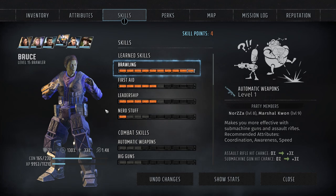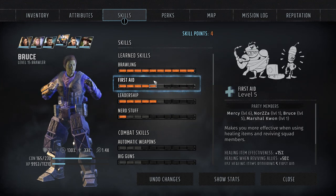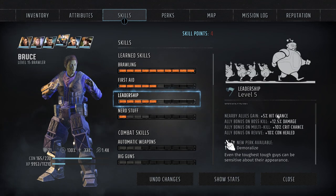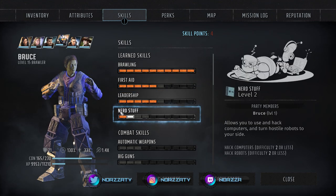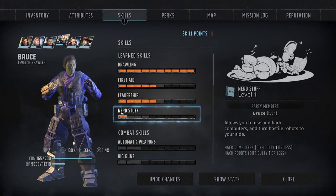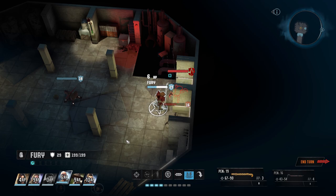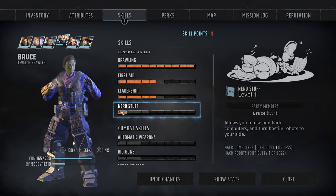Now let's move into skills. The main skill is obviously brawling, and you should max this out as soon as possible because of the perks. I've also put five points into first aid for the overheal perk, which is really beneficial on any tank, and five into leadership for the demoralize perk. After that it's personal preference, but these are the key things. You could put points into nerd stuff or weird science if you want to go that full Bruce Banner look. I have one point into nerd stuff because I like my melee character to be able to hack robots and machines on the battlefield — since they're moving around a lot, it's beneficial to get close and hack them.